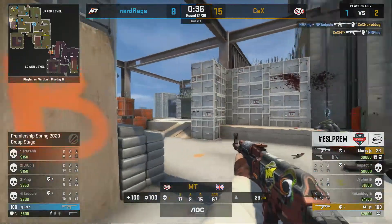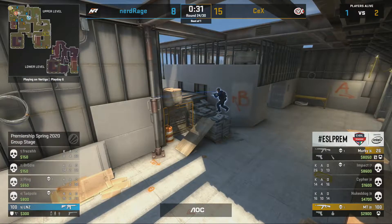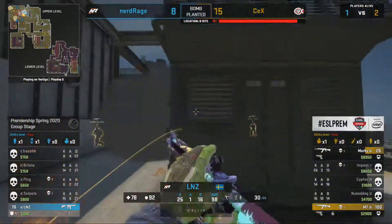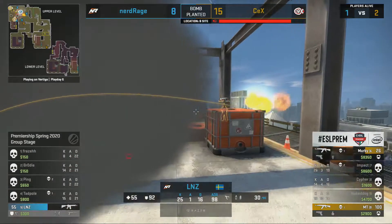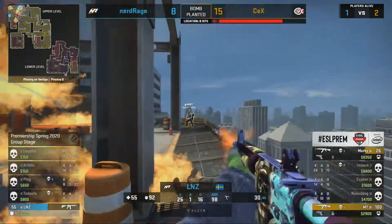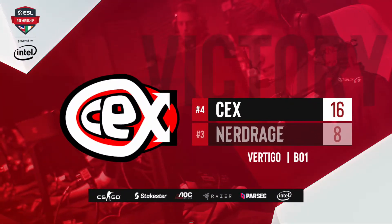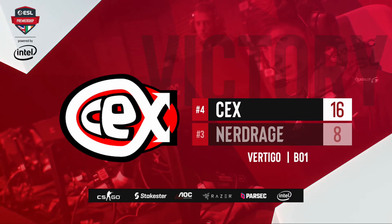CEX move forward — Ping gets rid of Nukedog and MT. A 1v2 for the CT side — but it's lnz alone again, the only shining light throughout the game. He runs through the molotov — they know where he is from the tick sounds — and they throw another one onto the site. lnz tries his best but it's not enough. CEX walk away with the win. Nerd Rage lose 16 to whatever the final score is — not the performance they were hoping for coming into the match of the day.